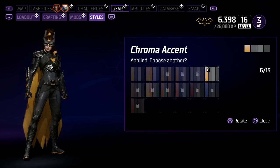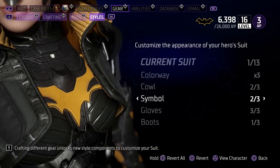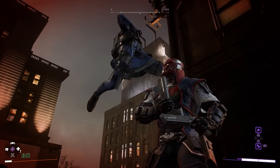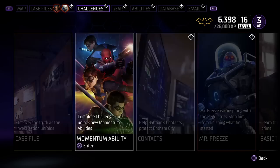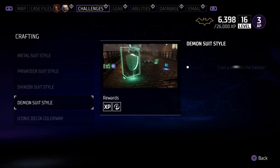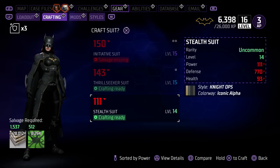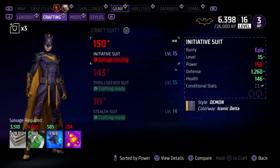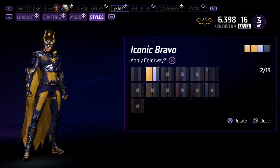If you head over to styles, this is where you can change the colorway of your suit, the cowl, your bat symbol, gloves, and boots. Getting more colorways can take a bit of time because the only way I found to unlock more are by completing challenges that reward them, or by completing case files, or even crafting a suit that has that colorway. So if I didn't have this iconic Bravo suit colorway, all I'd have to do is look at which crafting recipes I have available, and if I have a suit that has that iconic Bravo and I craft it, I'll now have that colorway permanently unlocked.